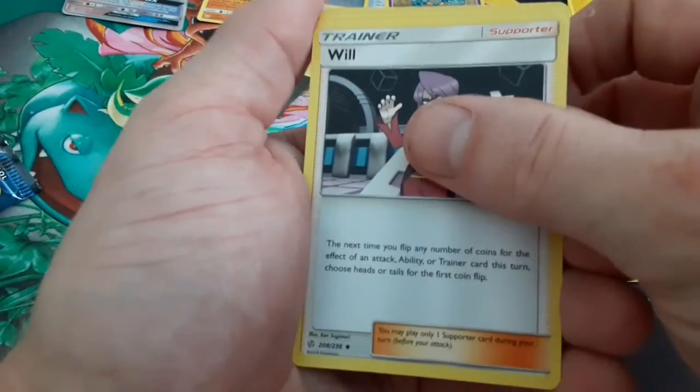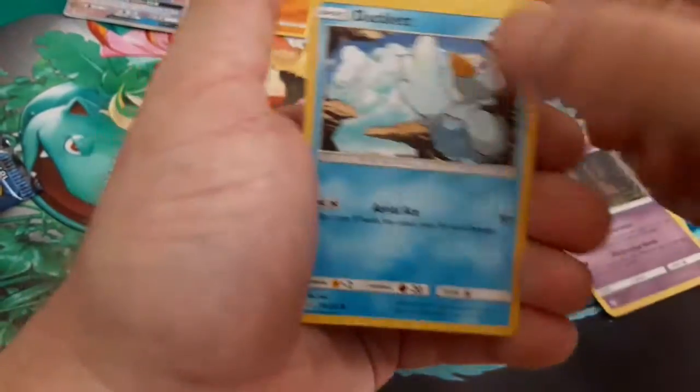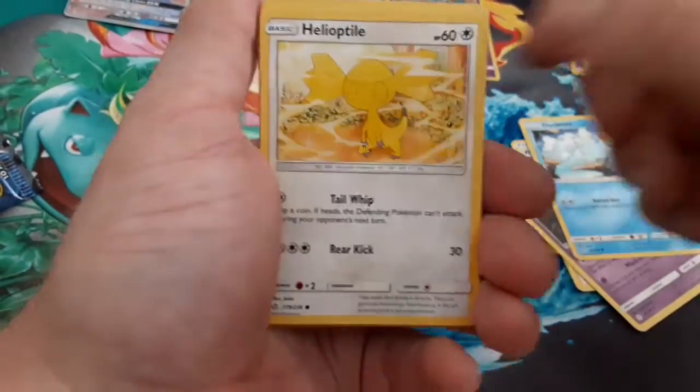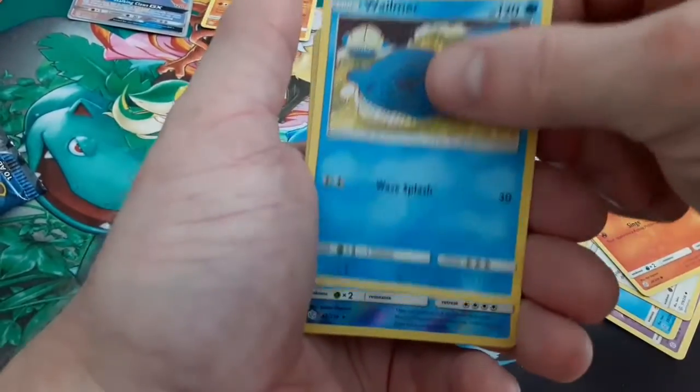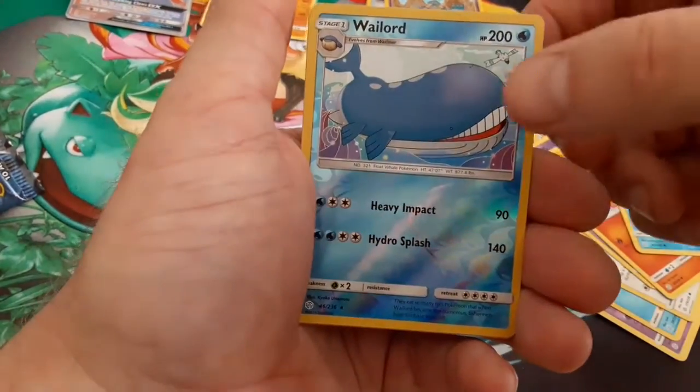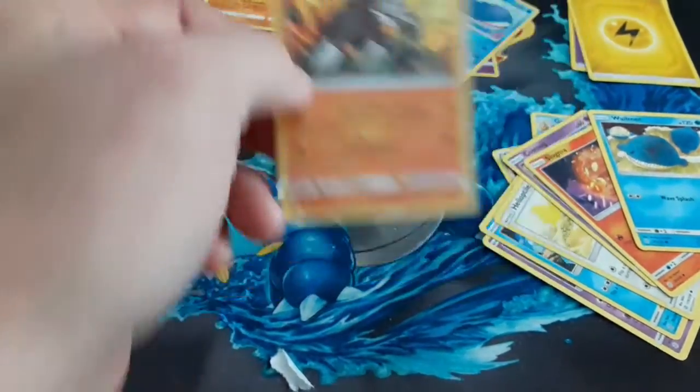Sorry, bumped it by mistake. We've got Ducklett, Helioptile, Cosmog, Slugma, Wailmer, Wailord Reverse Holo — and I'm almost sure I need that one — and a Holo Rare Excadrill. Okay, better than nothing.